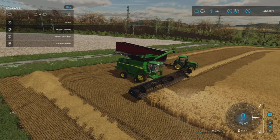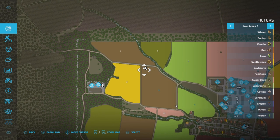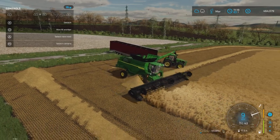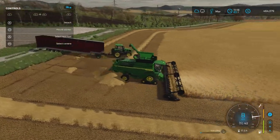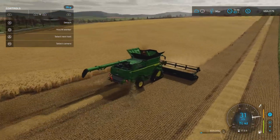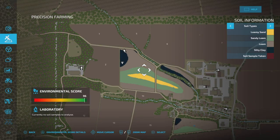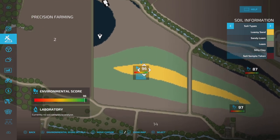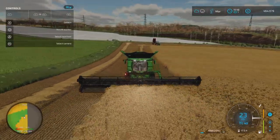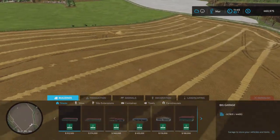Let me look at the shape of this field. I might do one more headland and then set off a worker north-south like this. There we go — the barley is in and the straw is left behind.